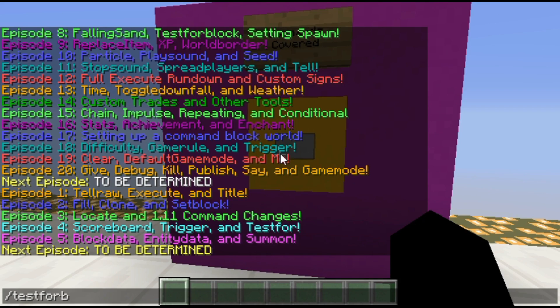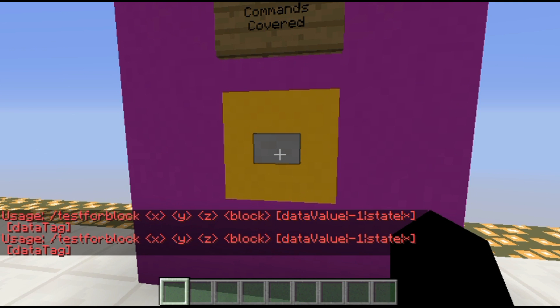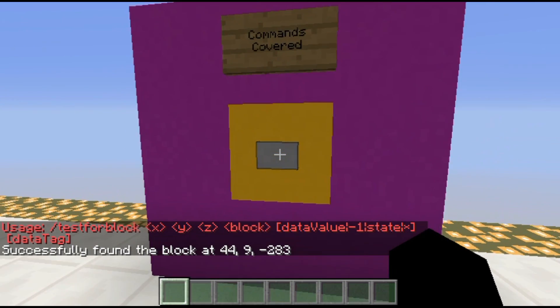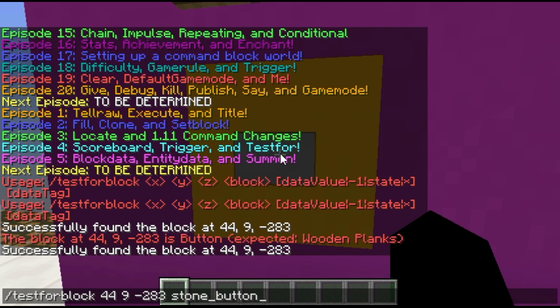So if I go ahead and do test4block, first off it'll ask for the block's location. I'm going to say this stone button right here, and I'm going to make sure first off that it's stone_button. It should return to me that it did successfully find the block. If it was something like planks — well, it's a button, not planks, so I have to change it to stone button.